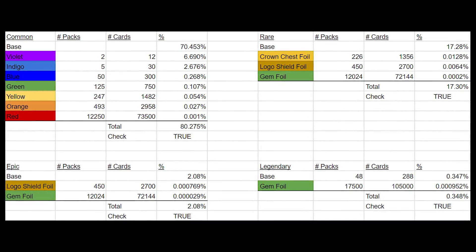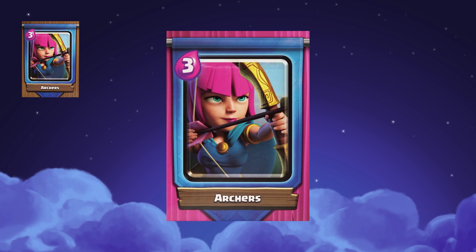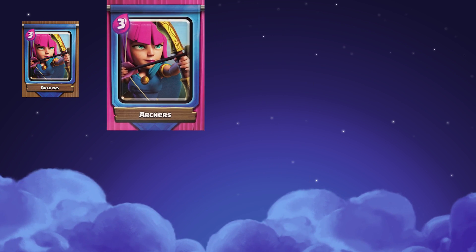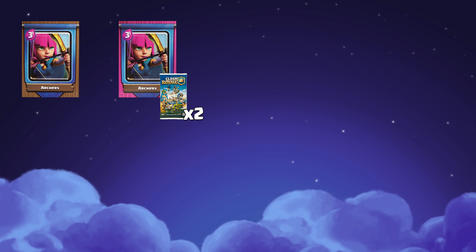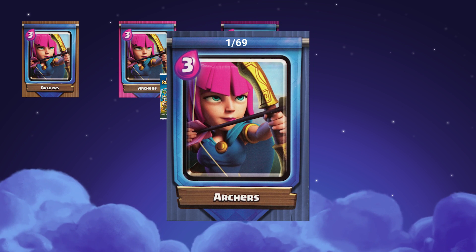It gets confusing when you start talking about the parallels. You have regular commons, which have a brown background — usually about five of them in the pack. Then you have the violet commons, which usually appear inside one out of two booster packs. Indigo commons are roughly one out of five booster packs.